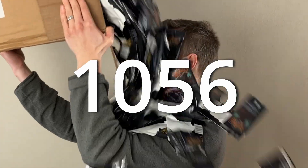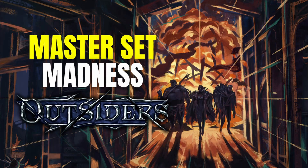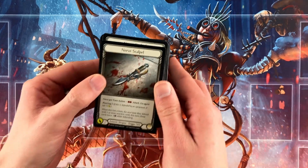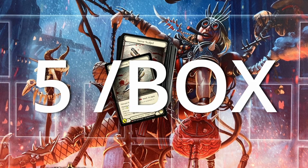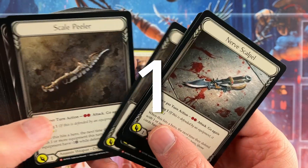What do you get from opening 1,056 packs of Outsiders? Here for Master Set Madness, I've opened 44 boxes, which has yielded 224 non-foil Majestics — that's five per box. From these, I only completed one non-foil Majestic set.